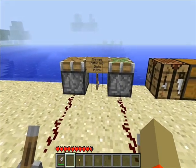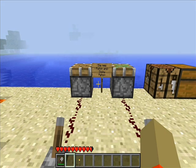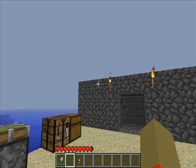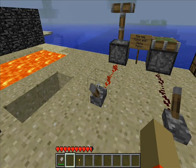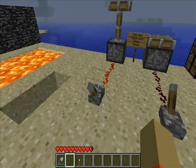Everyone's favorite and most looked-forward-to addition in 1.7: the pistons. There's a regular piston and a sticky piston. It's turning dark at the worst possible time. Anyways, as you can see, you add power to it and it will go up. They also added a sound for it, which I think is pretty cool.